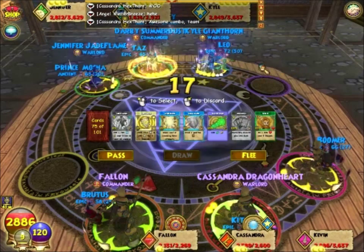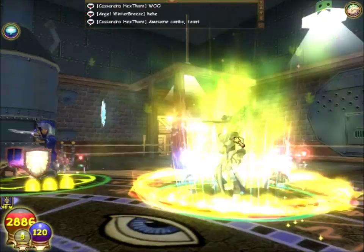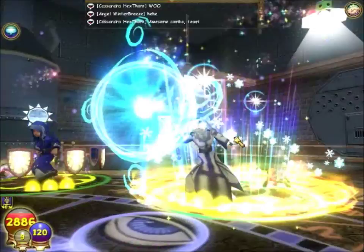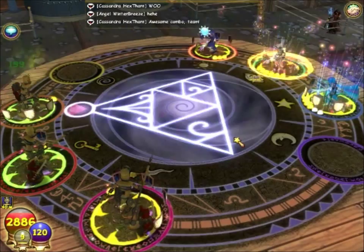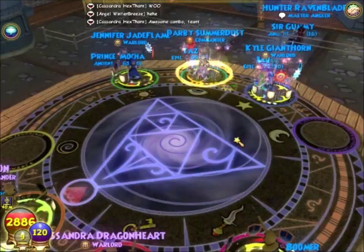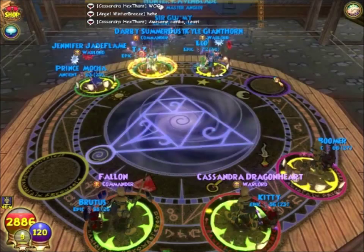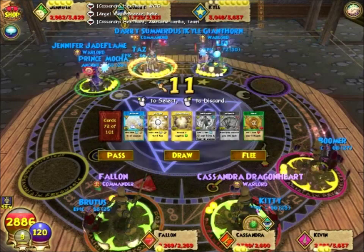With the huge HP pool, high regeneration rate, and big resist of an ice player — for every point of damage we do to them, it only takes half as much to heal that off. So we're trying to keep these ices down as much as possible. There you go — another great play: a spell followed by a smoke screen. They can remove those two debuffs in one go, but at least it saves us one more turn, and in essence maybe two more turns.